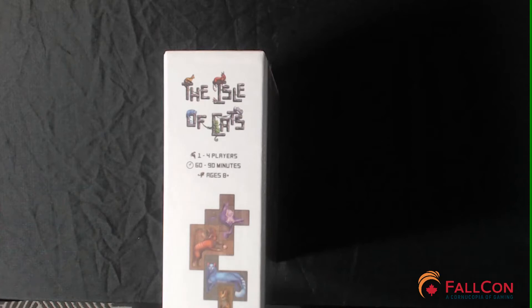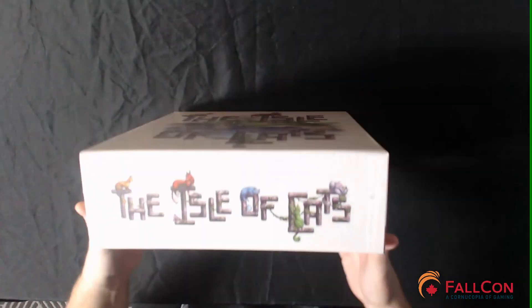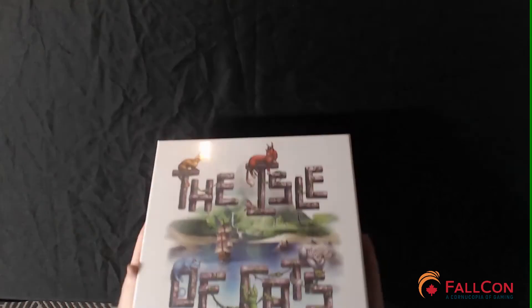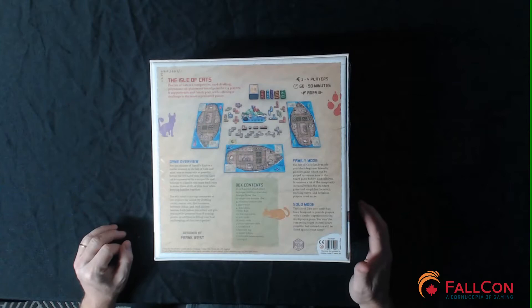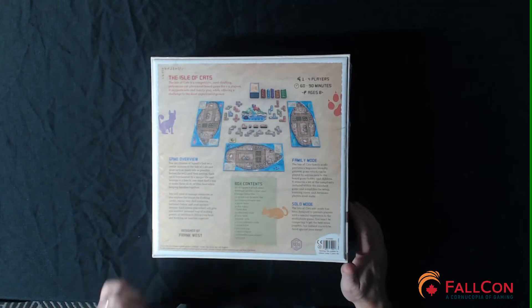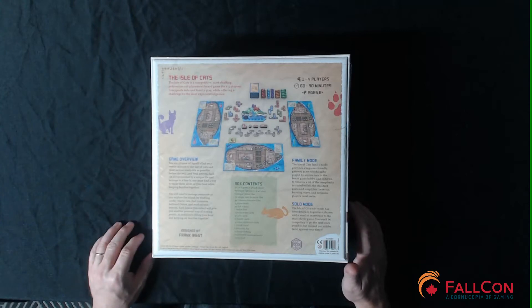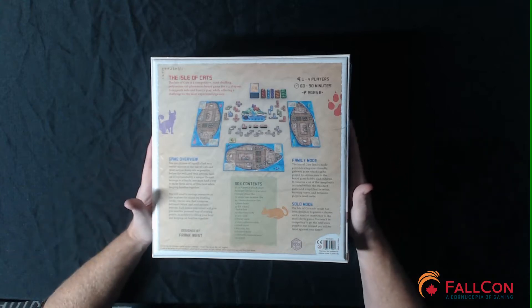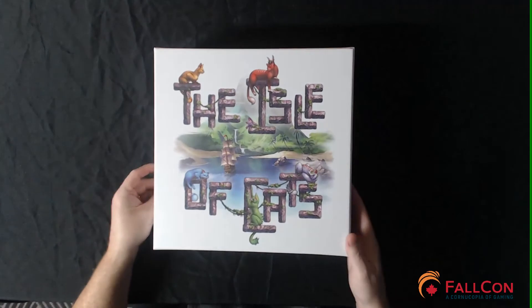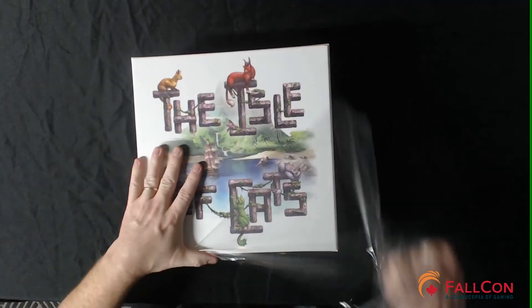This is a little bit bigger than a Ticket to Ride box — our usual measuring stick. It is deeper and about the same size, 12 by 12 I would say. The back of the box shows a layout for three players, gives the box contents, and tells us it has a family mode and a solo mode. I really like that. This is definitely going to be a family weight game for our library, and it's got cats — so there'll be an immediate raising of rank.